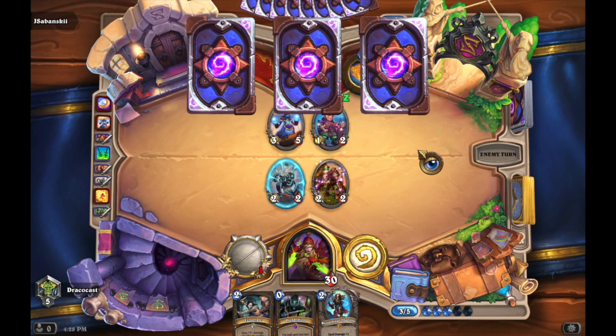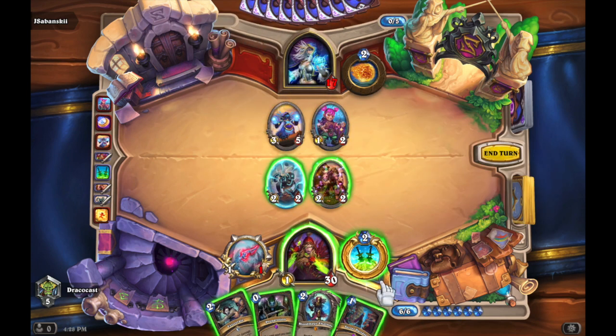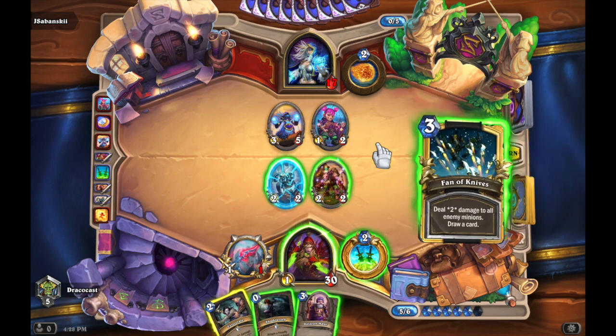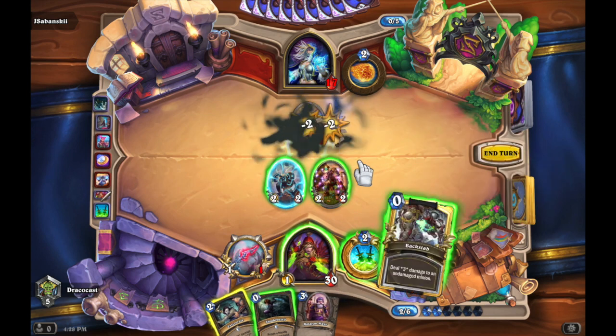This guy's continuing to use spells, and he has decent minions on the board. So what I did is Secret Passage, hoping for an Eviscerate, and I got one, in addition to Fan of Knives.